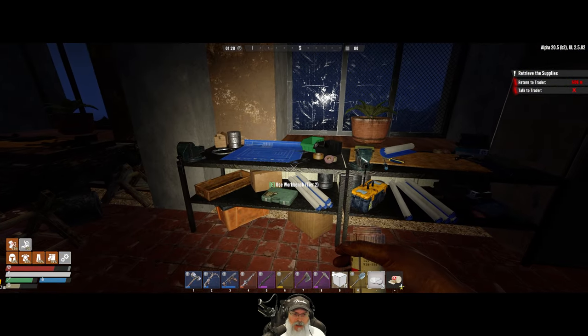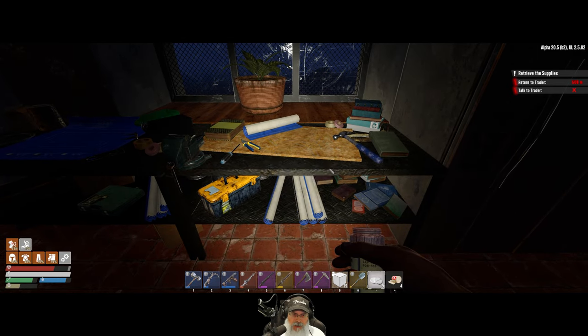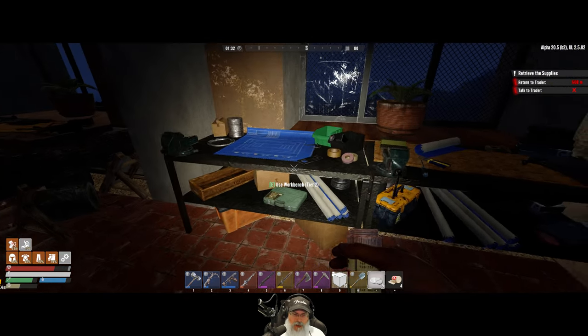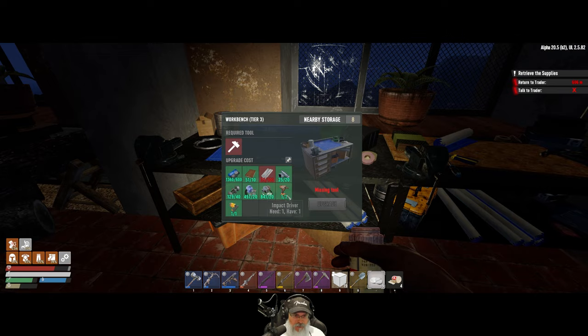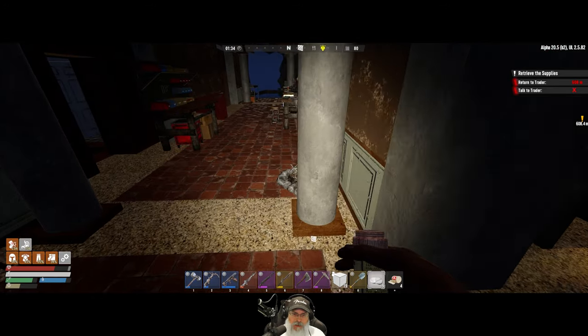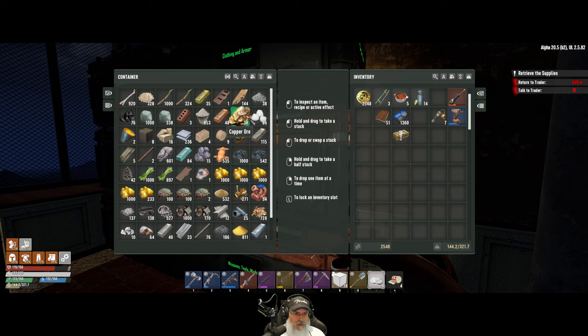So workbench tier two needs to be upgraded, maintenance station tier two needs to be upgraded. This one requires steel — we have everything else we need to upgrade it and 30 books. I want to do the maintenance station first because then we'll be able to repair our high-end tools. We also need to do the workbench, and this is the one that required the impact driver but also needs steel. Steel might be our problem — let's see what we have. We could make some steel with this iron, and we have some steel ingots here too.